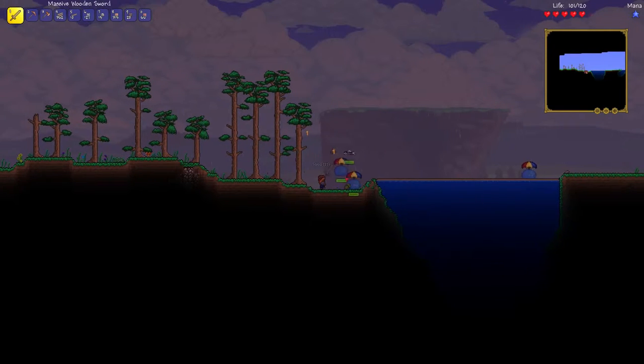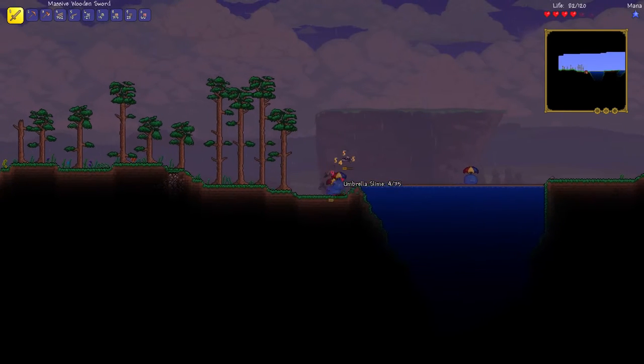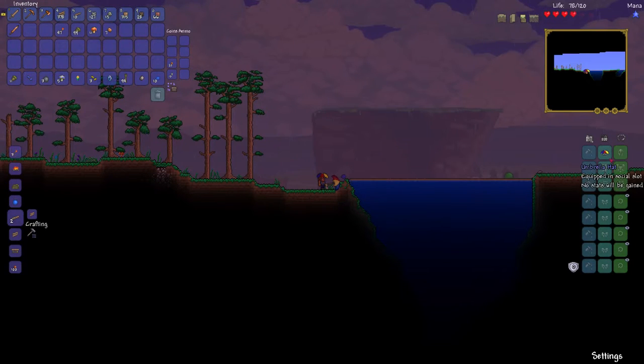To get an umbrella hat you need to kill umbrella slimes during the rain and they have a chance to drop the hat. If you're lucky enough you will get an umbrella hat and you can look like a guy with an umbrella on top of him.